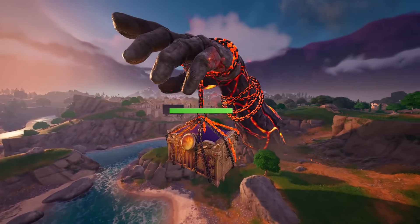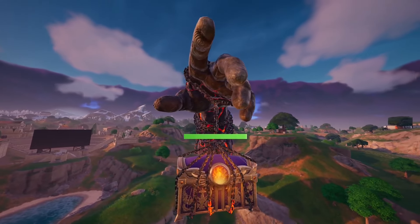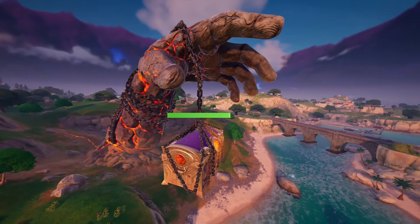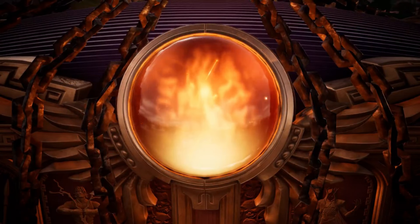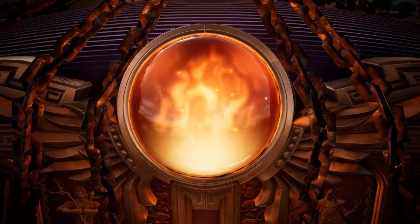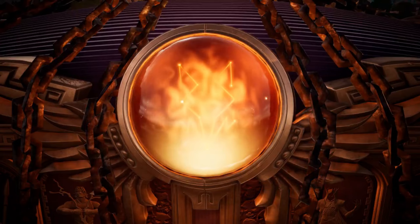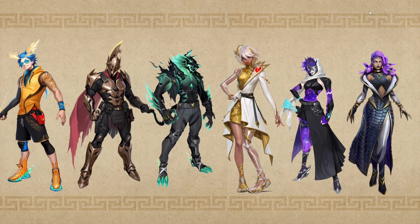This video is specifically about the chest hanging out of the hand, because it features something really unique and special that not many people have noticed. If you look closely at the chest — Pandora's Box — you'll see a giant orb in the middle, and that orb keeps flickering and changing into different constellations. Those constellations represent the next eight battle pass skins for Fortnite Chapter 5 Season 2.